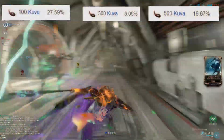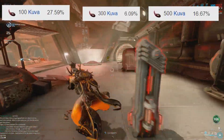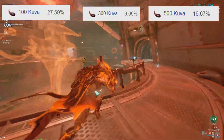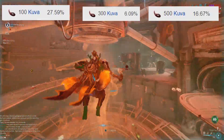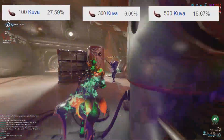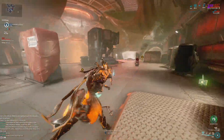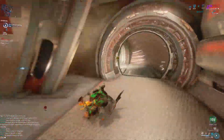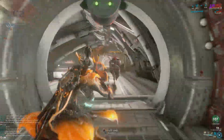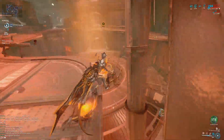Next, let's quickly cover bounties. Kuva can be earned from bounties in the Plains or Fortuna, but neither is a reliable method — you can't guarantee you'll get Kuva, and the most you can get from one bounty is 500, and Kuva from bounties doesn't even get doubled by resource boosters. You should only do this if you're already focused on bounties. Also worth mentioning: sorties give a 12% chance to earn 6,000 Kuva, which is a decent amount, and sorties don't usually take that long so it's always worth doing.